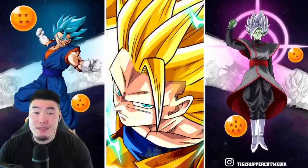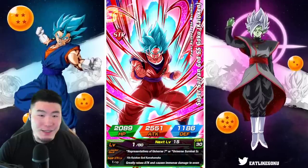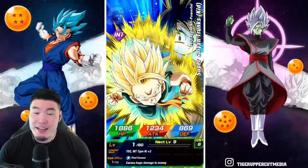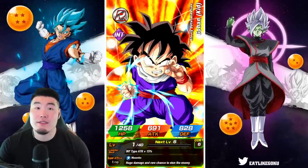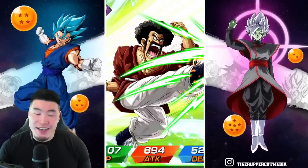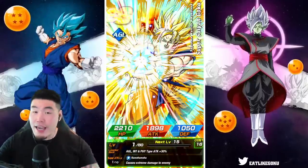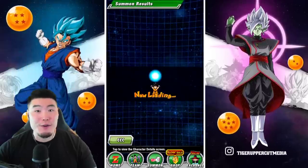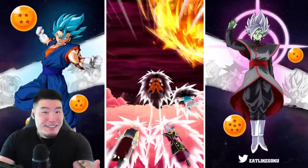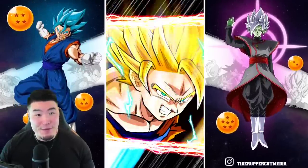It's a fake-out — and it's a Kefla. Why did I call it? Why did I do that to myself? This is our eighth multi of the video and we've gotten one featured unit — it was a Kefla. This game is testing my patience. I always tell people you gotta take the good with the bad, and sometimes you have these despair arcs in your summons where you just struggle to pull new characters, but eventually it ends. This one is a pretty long extended despair arc though.